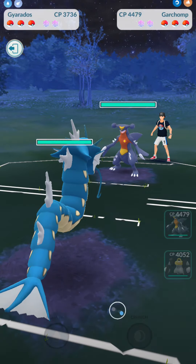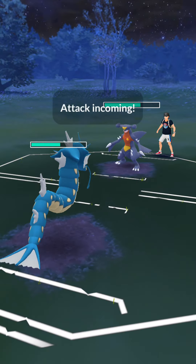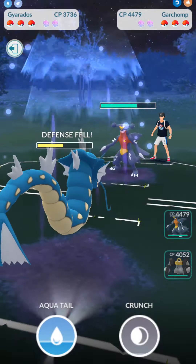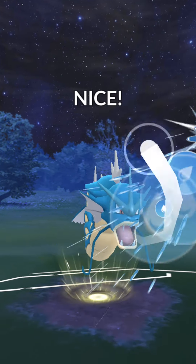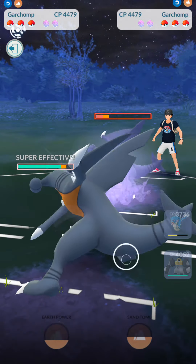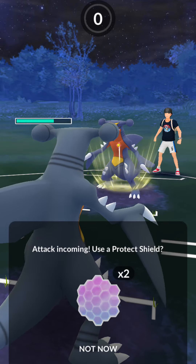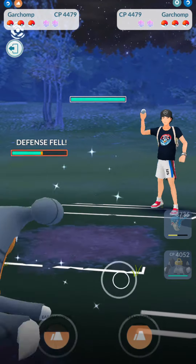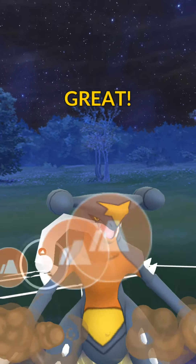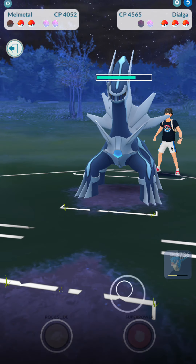Now we're up against a Garchomp versus Gyarados lead. I have Waterfall, they have Dragon Tail — we're hitting each other for neutral damage. They have Sand Tomb so we let it go through, then fire off an Aqua Tail. I decide to make a switch right into Garchomp for the chip damage and then they go ahead and go for a Sand Tomb. If they switch out to something that counters Garchomp it's not the end of the world because I mainly brought Garchomp in to counter their Garchomp. There was the Rock Power — hopefully we get a shield bait, but nope.